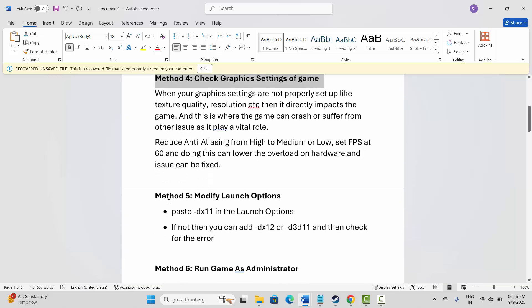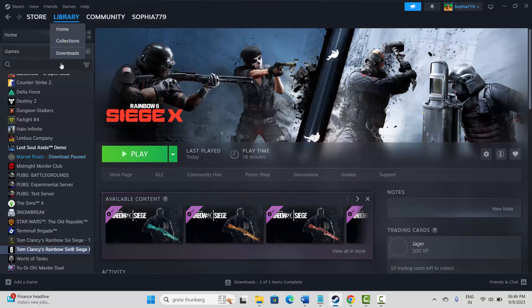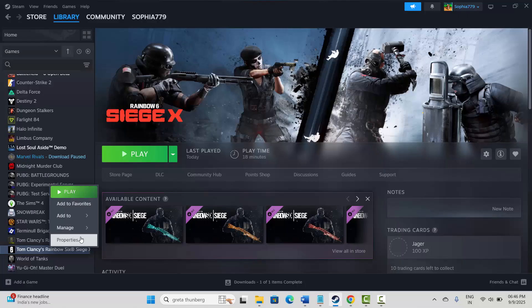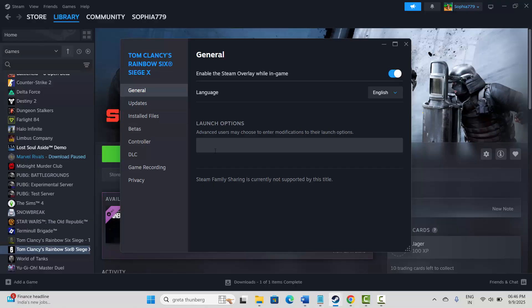If not, move to the next solution: modify launch options. Go to Steam, under the Library section select your game, right-click on it, click Properties, then click General. Here type -dx11 and check if the problem is resolved. If not, type -dx12 and check. If the problem still persists, type -d3d11 and check if the problem is resolved.